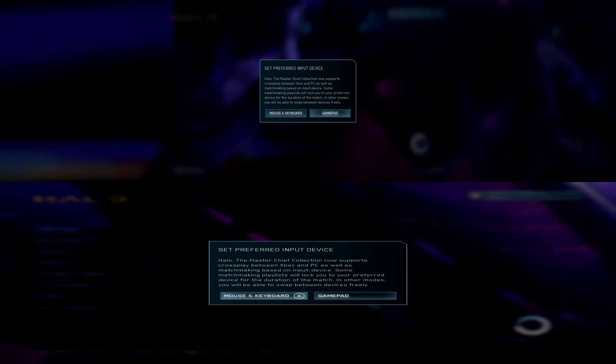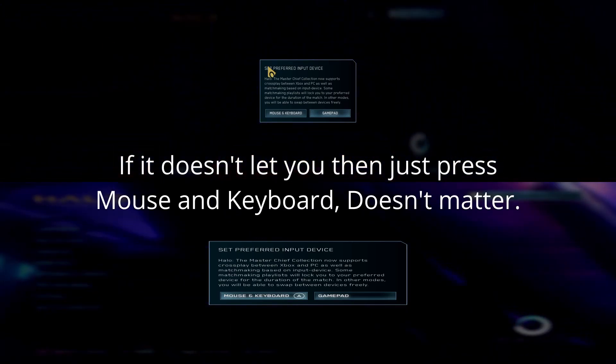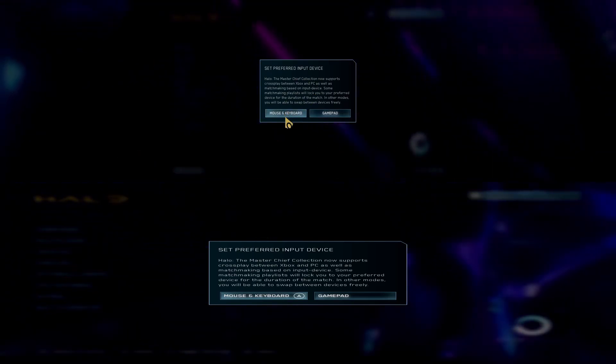Then you're going to want to select GamePad with your controller. If your mouse kind of disappears, make sure to press N twice.